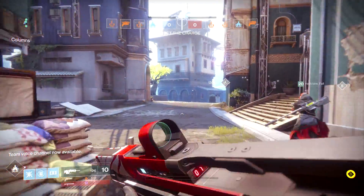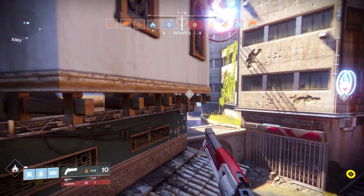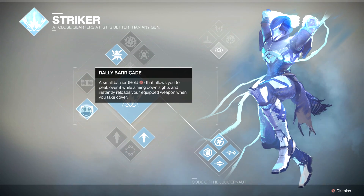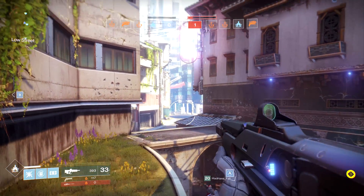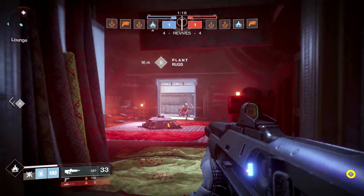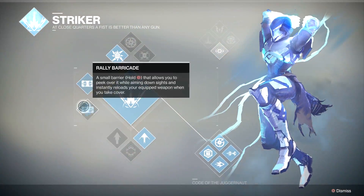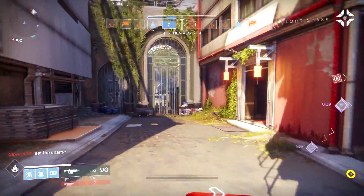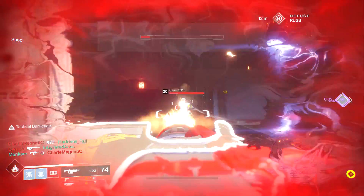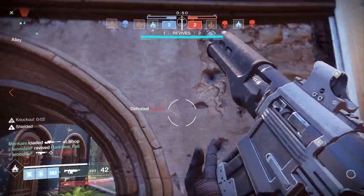Moving on to the Striker's special ability, which I would definitely classify as defensive, is the Barricade. The Barricade is a wall of light that you can summon to act as cover for you and your teammates. There are two options: Towering Barricade and Rally Barricade. The Towering Barricade forms a barrier taller than your Guardian and is wide enough to fit maybe two or three Guardians side by side — it acts as strong general cover with no added perks, though after taking enough damage it will shatter. The Rally Barricade is a little more interesting: it creates a similar barricade but only about waist height. It allows you to take cover and ADS with your weapon to peek over and fire, and when you unscope and stop looking over the barrier, it will automatically reload your equipped weapon.